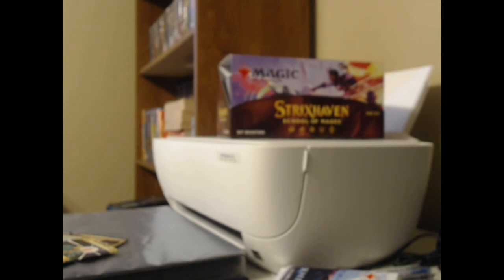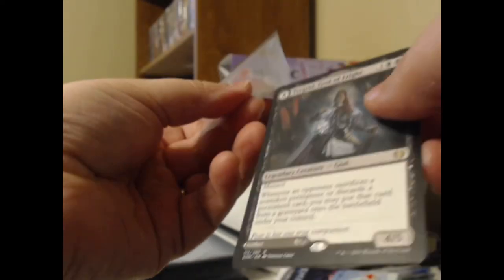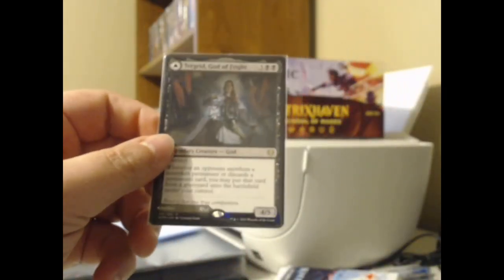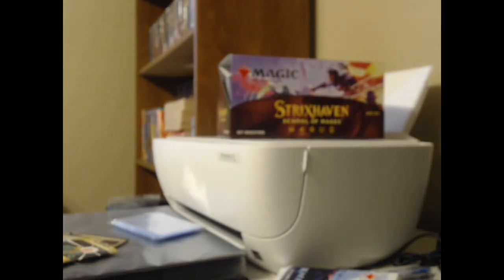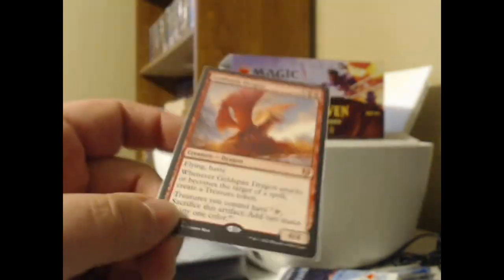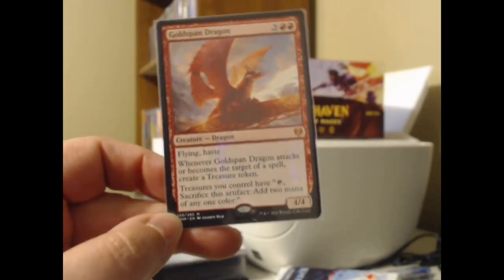That wraps up the really good pulls from the Strixhaven box — fun to open, amazing, and overall lucrative. Now we need to sleeve up Turgrid, God of Fright — she deserves a sleeve. I'd really love to build a discard-heavy deck at some point. And Goldspan Dragon absolutely gets a sleeve too — that's a double sleeve-up. Mr. Little, your generosity and your ability to pick a monster pack — Mr. Little has the diamond hands. He knows how to pick a good pack.